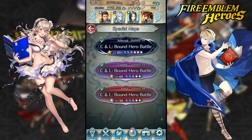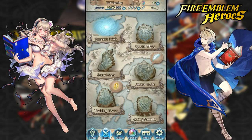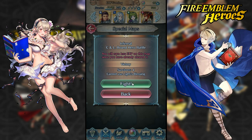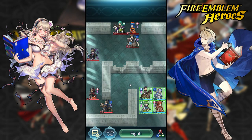Now we're going to do infernal, so I'm making a quick edit to the team — I'm going to use Nino instead of Soren. The key here is the meta: you need a mage. That's really all it is, because mages have a big advantage on these kinds of maps.